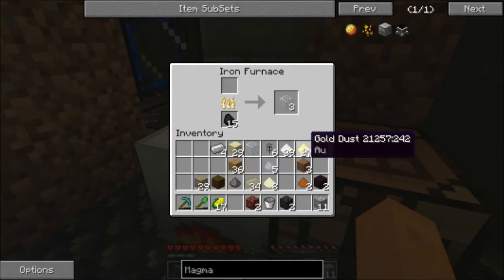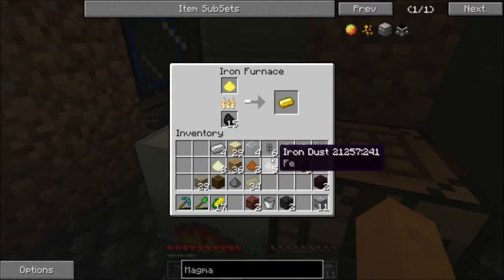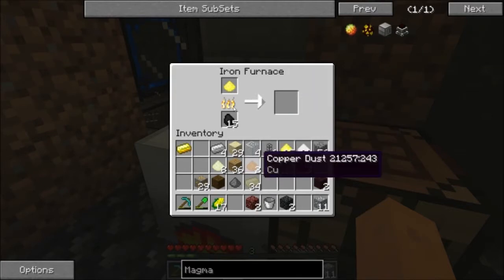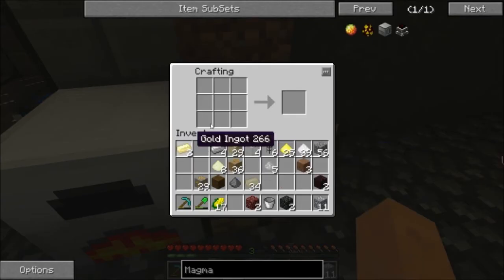As soon as those are out of there, we're going to pop two of these in here. We've got to get our copper in there. Now we'll go like this — that, that, that. And we take our four glass, go around it like that to make a machine frame.